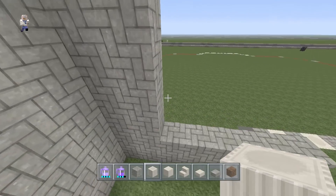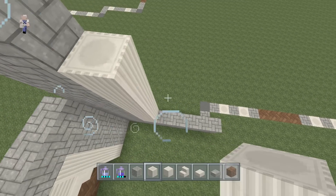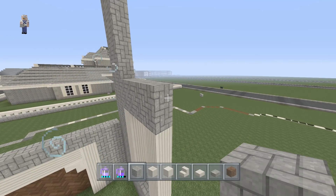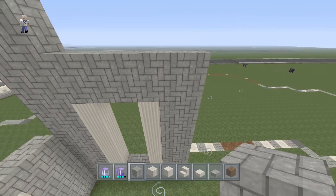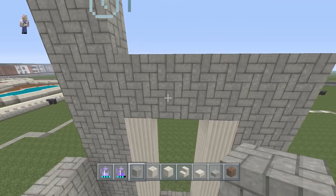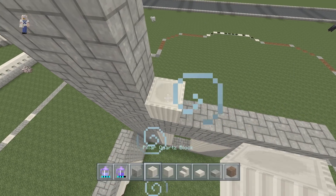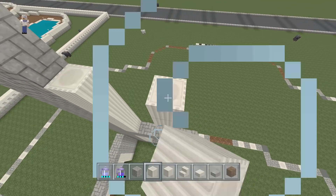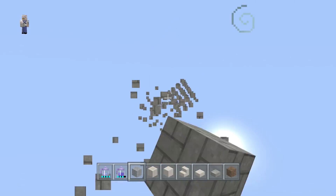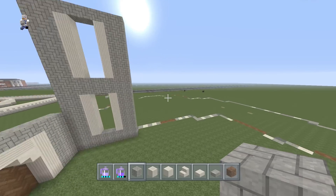Right next to this two-wide wall, take your pillar quartz out again and stack up six: one, two, three, four, five, six. Come two blocks away and do the same thing. Right above it we're going to have two layers of cobblestone connecting, then come back down and make another wall of two on both sides. Now two blocks above the pillar quartz, lay down another six with cobblestone: one, two, three, four, five, six. Do the same thing and connect the pillars. Our first major window is done — you can get rid of any excess cobblestone above.